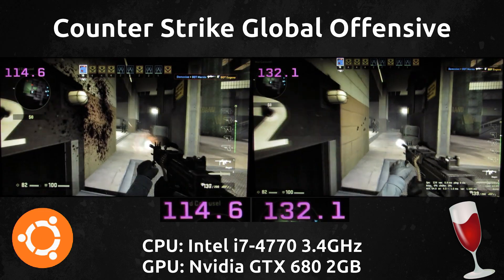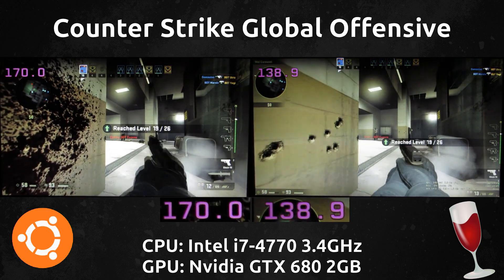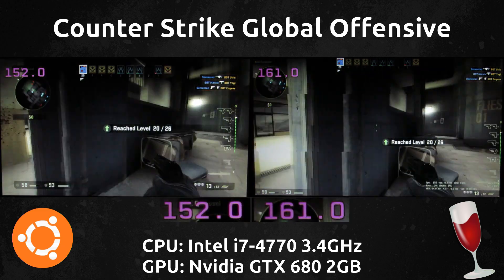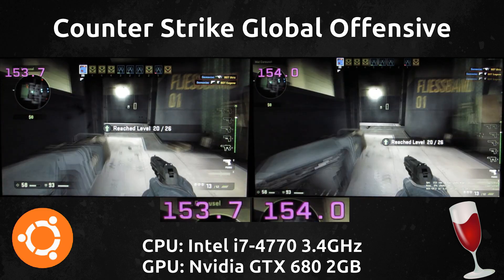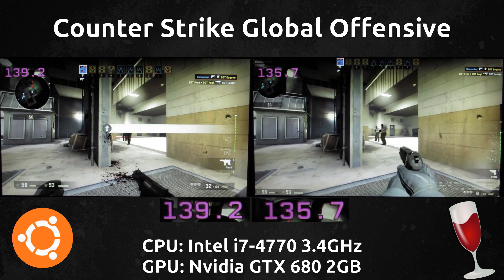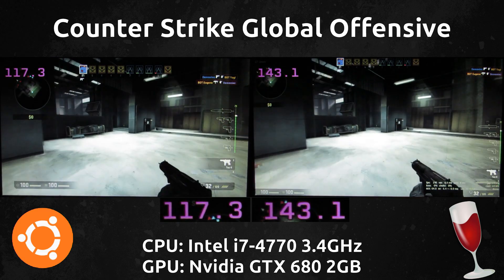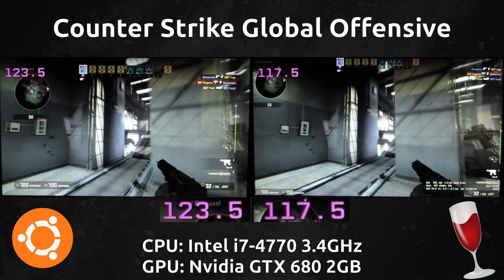Alright, we're already noticing the Windows issue here — there are no blood splatters on the Wine side. So even though we're running on the Linux backend, Wine attempts to emulate Windows, and when it runs into Windows mode and we're making Direct3D 9 calls through Wine, it runs into the same issue you'd encounter on Windows — less blood splatters and less bullet holes in the scene.